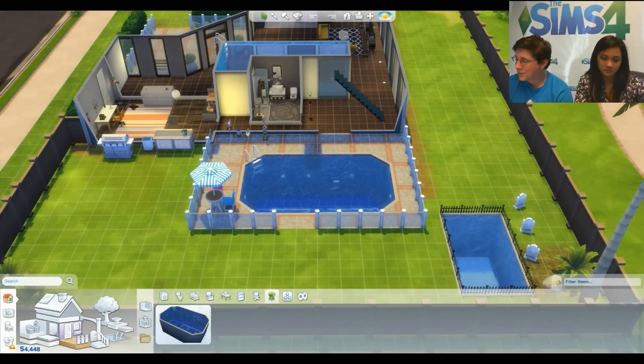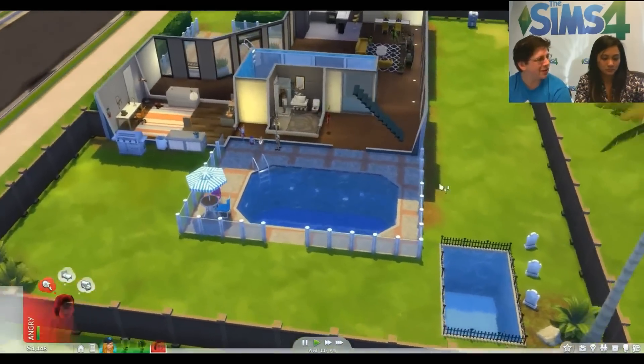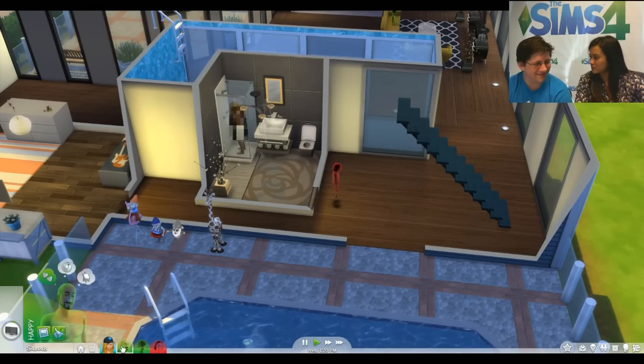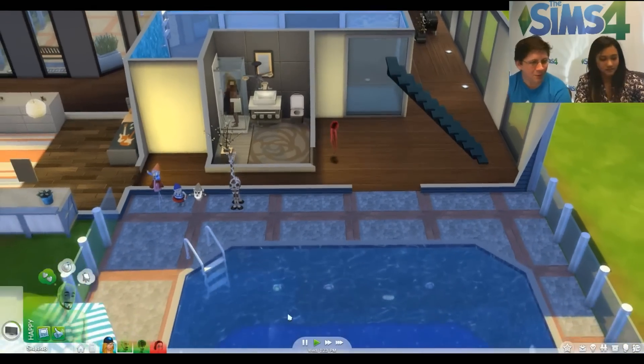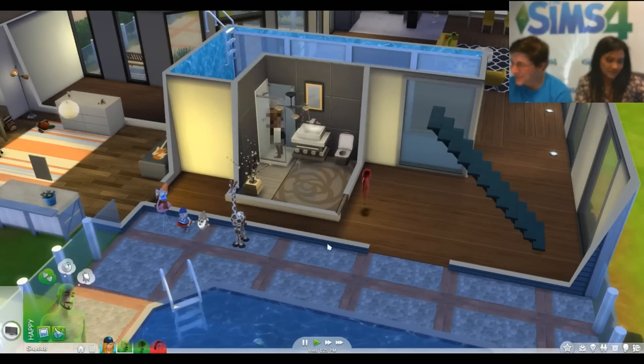My Sim Addiction asked about pool-related whims. Yes — there are whims to place the pool, place the ladder, place the light, so we do have some pool whims in there.